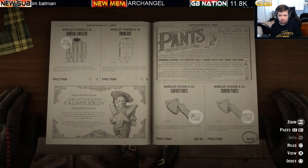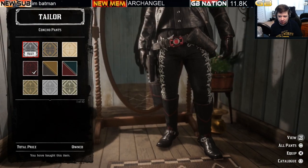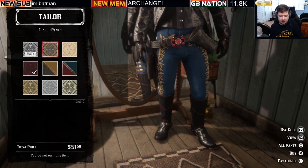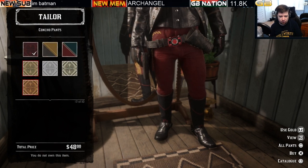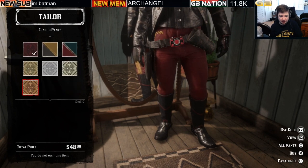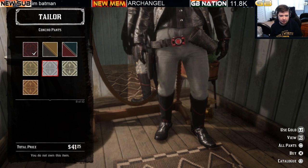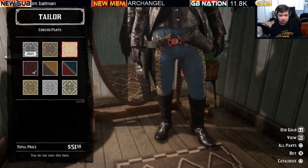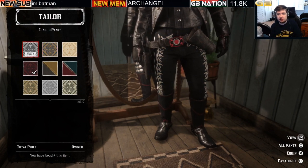The Concho Pants are a very popular limited stock item. Prices vary: some are $51, $58, $45, $41, or $48 depending on which variation you want. Gold prices also vary — some are two bars, some three bars of gold. You can also just purchase the Concho Pants for cash if you prefer, making it a popular and affordable limited stock clothing item.